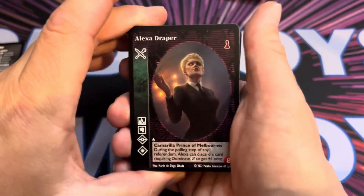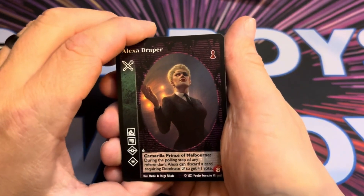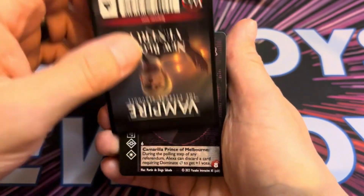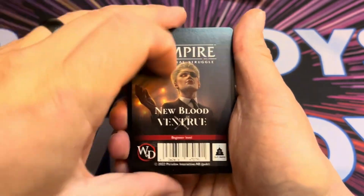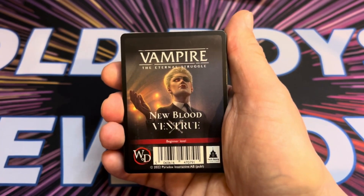In this deck we have got six vampires for your crypt and then your library is 48 cards. This is a beginner deck, hence the reason it's called Newblood. If you want to get into Vampire: The Eternal Struggle and you're not sure whether you want to play it, it's a cheaper way of getting into it.